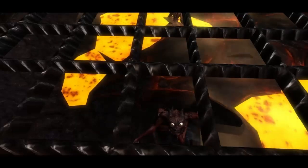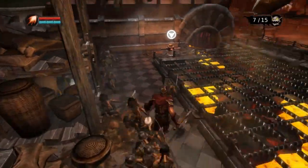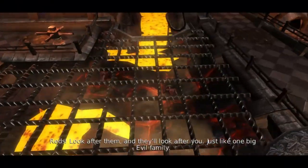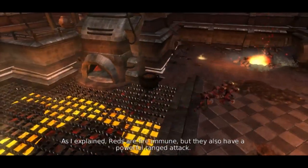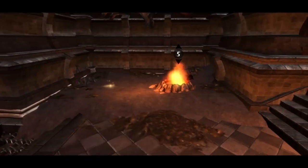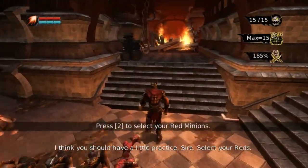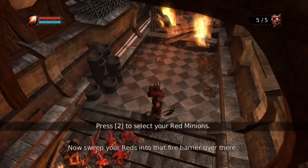Oh look, there's a guy right there — hey buddy, look at him, they have horns. Okay they're gonna find their hive thing. Look after them and they'll look after you, just like one big evil family. Reds are fire immune but they also have a powerful ranged attack. This is where we learn about — if you've reached your maximum minion horde with your browns you can swap them at the gate. Select your reds — reds, browns, browns — sweep your reds to that fire barrier over there.